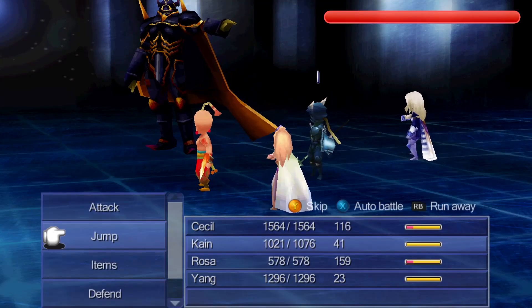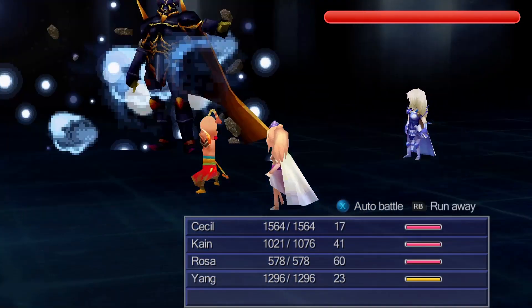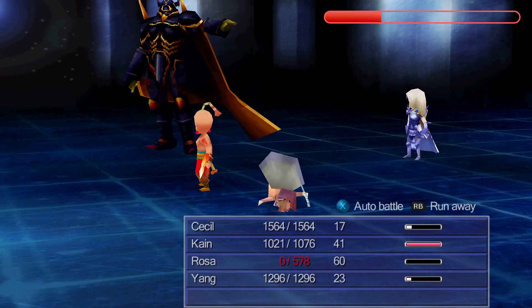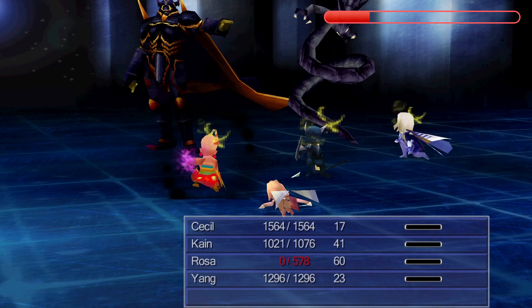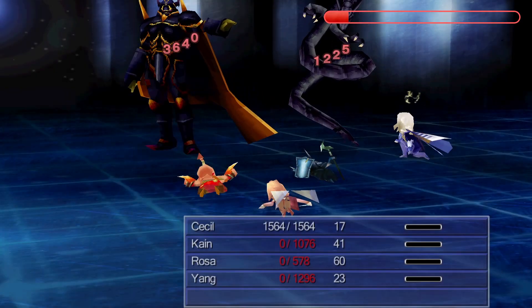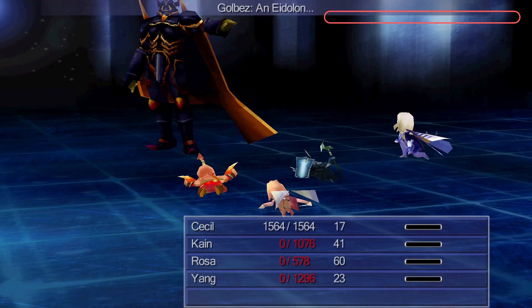Cecil and Rosa will start Twin Casting right away, and Kain will then jump at about 30% of the way into the cast to give Cecil and Rosa enough time to cast Ultima. Yang will kill Rosa to cut out one animation later, and then Kain will land, causing Golbez to paralyze everyone and kill them one by one with Black Fang. Before he can kill Cecil, a mist dragon appears and kills a black dragon, also dealing a good amount of damage to Golbez, dropping him down to 1 HP as he's unkillable until the next phase.